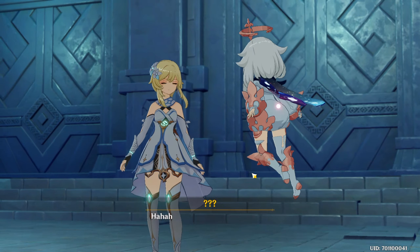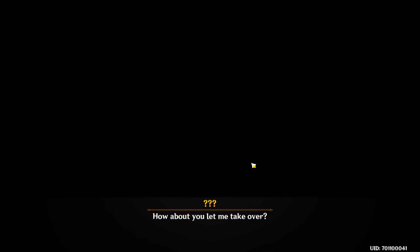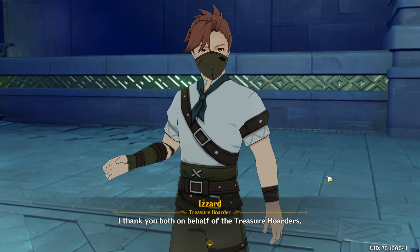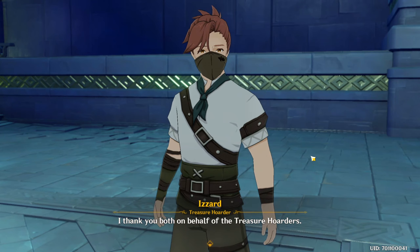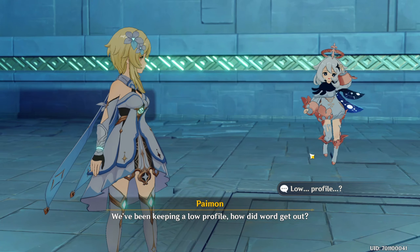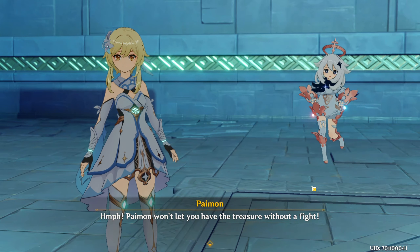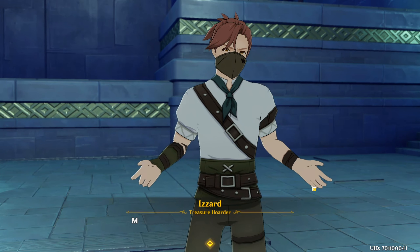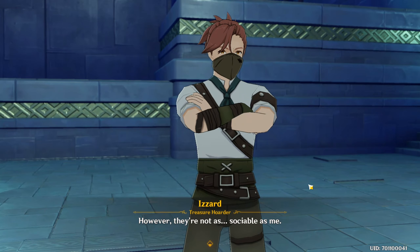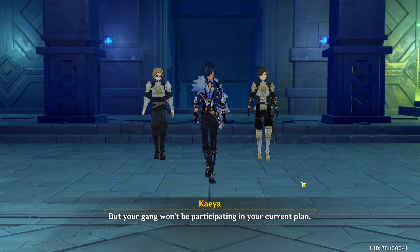Let's look around. 'I'll save you the trouble — how about you let me take over?' Sharp eye, but too slow. I'm Izzard. I thank you both on behalf of the treasure hoarders. We've been keeping a low profile — how did word get out? Paimon won't let you have the treasure without a fight! You would be wise not to underestimate us. My gang is just outside waiting for my order; however, they're not as sociable as me. I'm sorry to rain on your parade, but your gang won't be participating in your current plan.